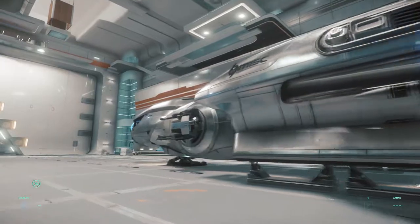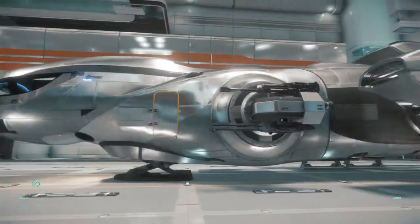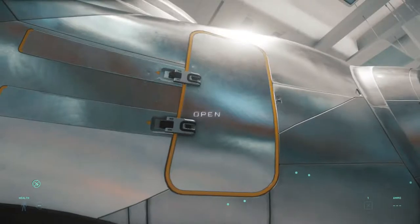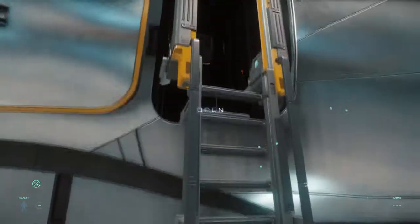The Freelancer all around is a very fun ship to fly and to own. The reason you would use it for cargo is because it is very dedicated in its use of cargo — it is built to be used as a cargo ship. I'll show you that now as I go inside, because the real guts of the Freelancer are on the inside.